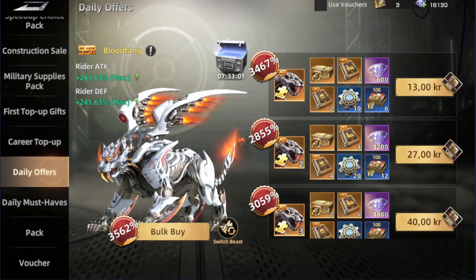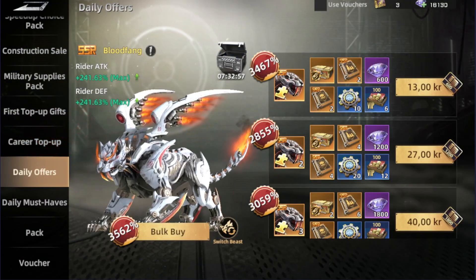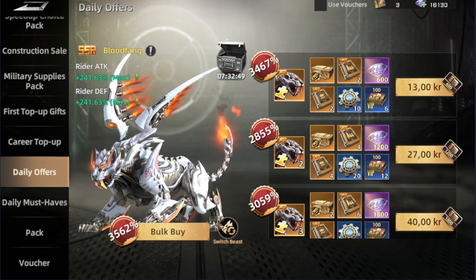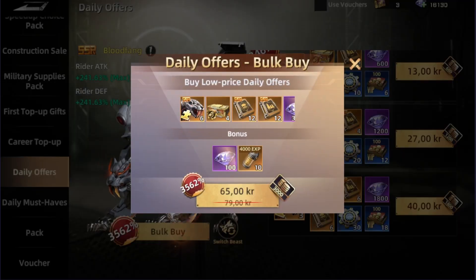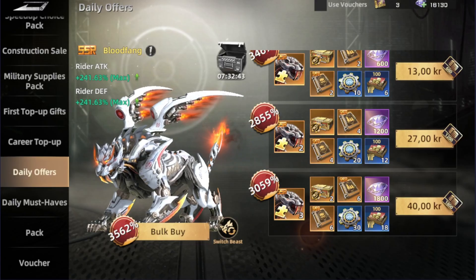For the daily offers, if you're currently working on the beast that's available — like right now we have the Blood Bang and this wing — then I'd say it's a good place to get this offer. If you buy it all together it's 65 kroner, which is cheaper than buying everything one by one.